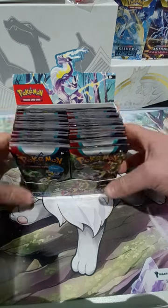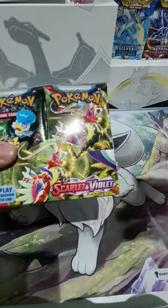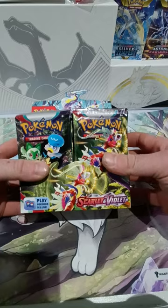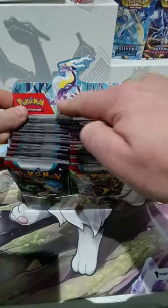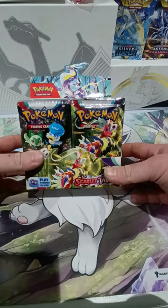So today I have acquired, as you can see here, a full booster box which is 36 packs of Scarlet and Violet. We're going to open them, hopefully get some good pulls, and we'll go from there. I like this box — I like the fact that you can get different ones. I think my daughter's got a different one with Coridon on it, so I've got a Moridon one. I'm sure she'll like to get the booster box itself once I'm finished with it.